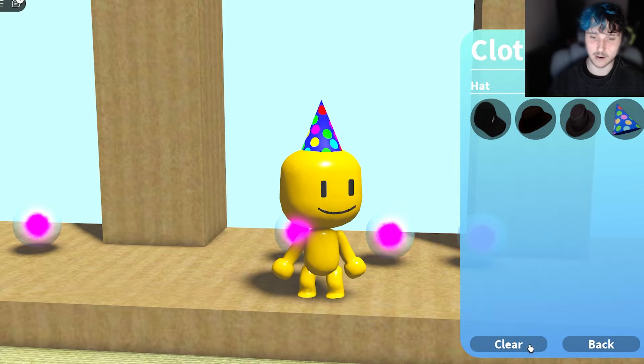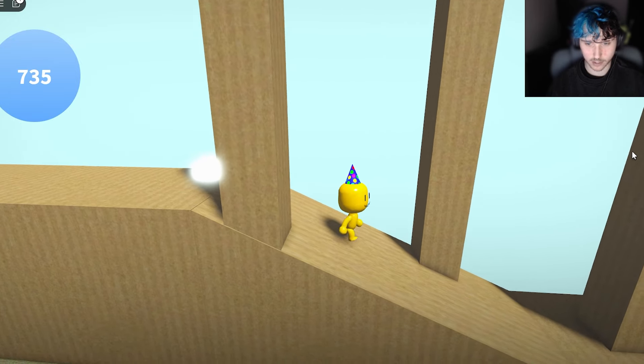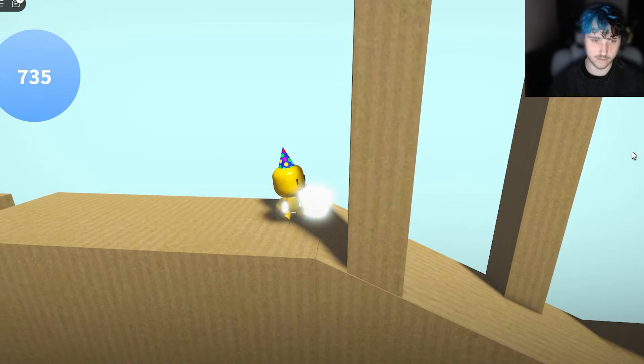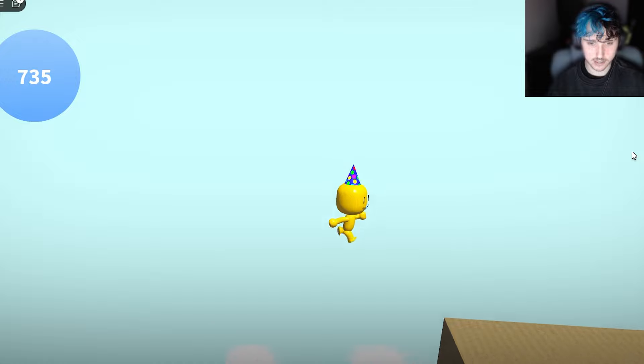We're going to put on the party hat because it's cute. I like the pie hat. Oh hello, bounce pad — I'm not sure I really want to go on you. Oh, never mind, I do. There's nothing down there. You know what, bounce pad? I don't need you.